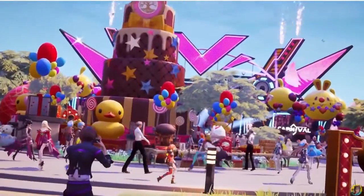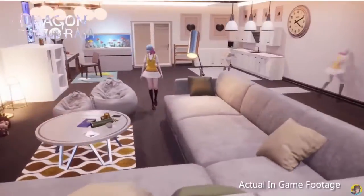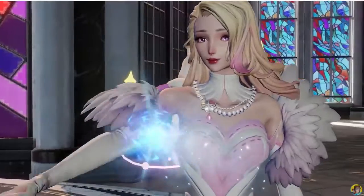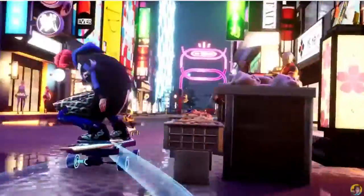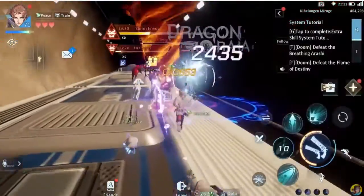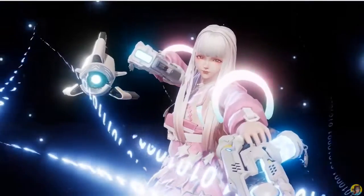When I say that this is an open world mobile RPG, I mean it. You can actually get your own house in the game and customize it to your liking. And on top of that, you can even get married — for sure my favorite feature in the game. There's also skateboarding, and a large variety of other content that you can sink your teeth into. So go check out the link down in the description and download Dragon Raja today.